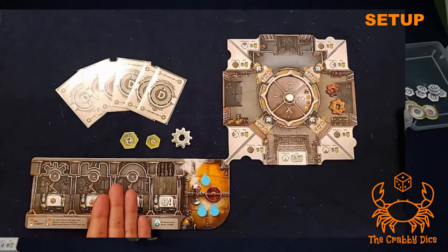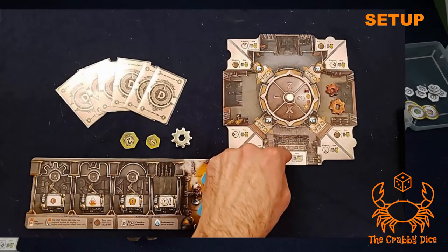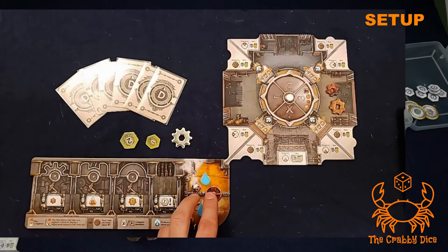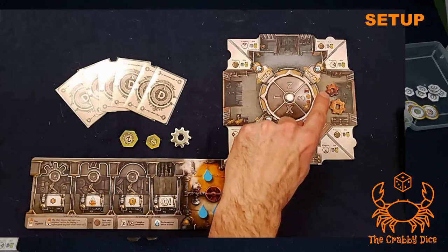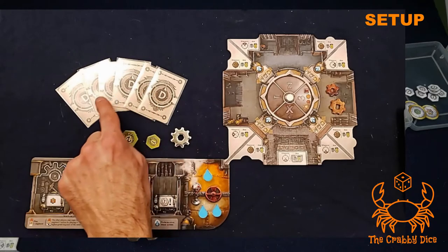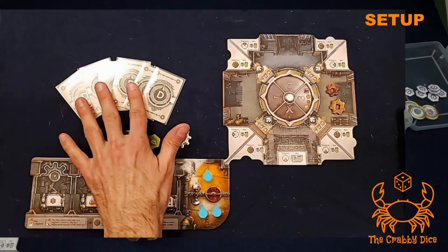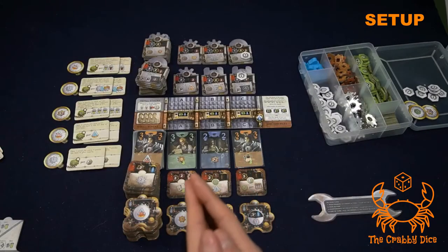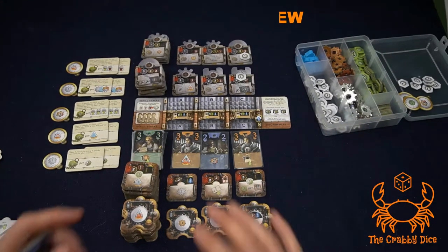Each player gets a player board and a factory — point the X towards the player. They start with three water symbols in the boiler: one in the boiling water section, two in the cold water section. Each player starts with three points, one chrome gear, and one large and small gear pointing on the three section. Finally, give each player one of the lettered decks of six cards as their starting hand. Give the first player the monkey wrench and you're ready to go.